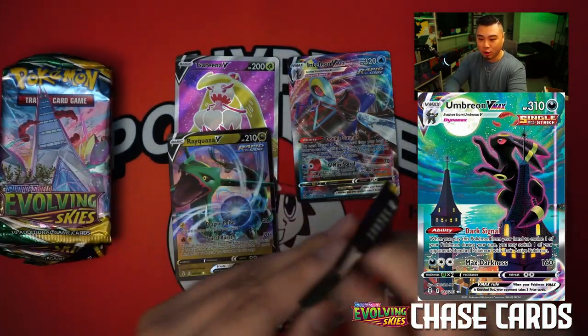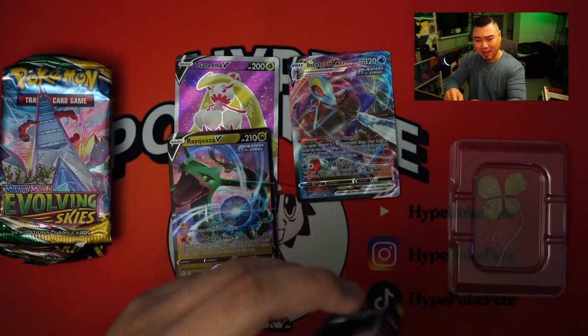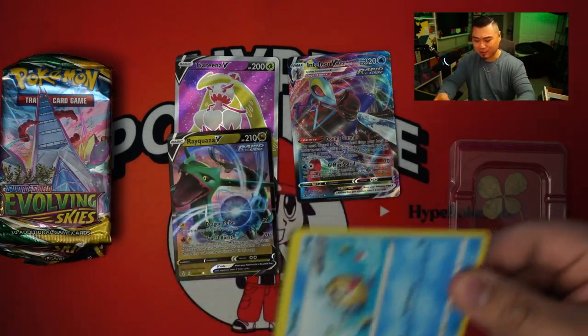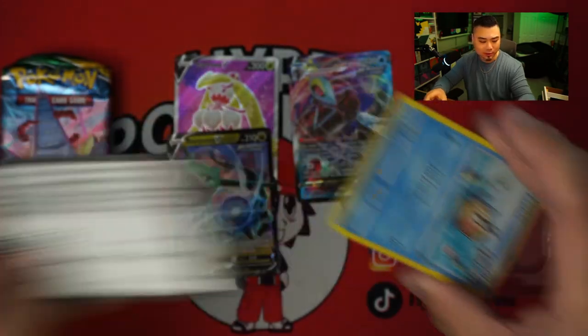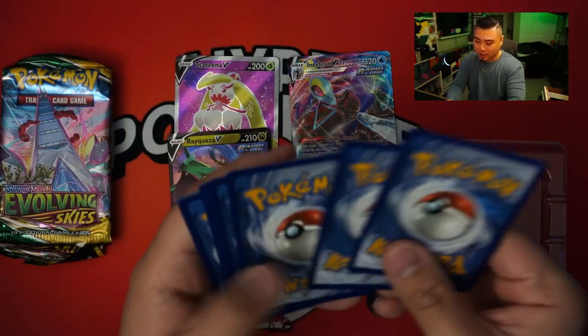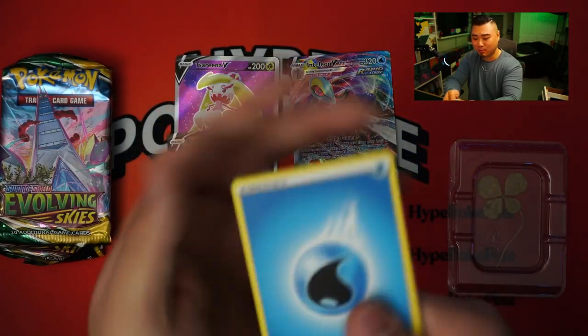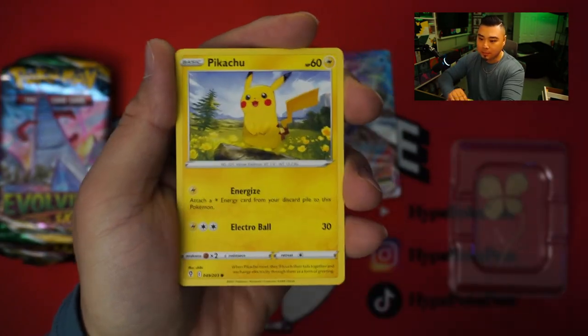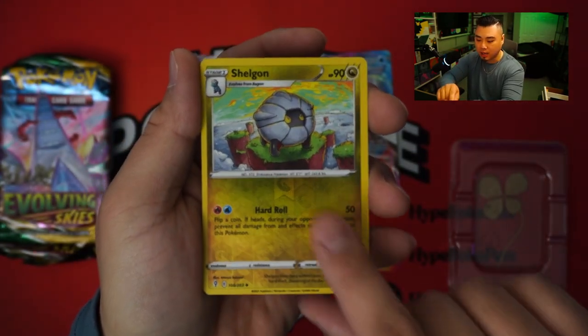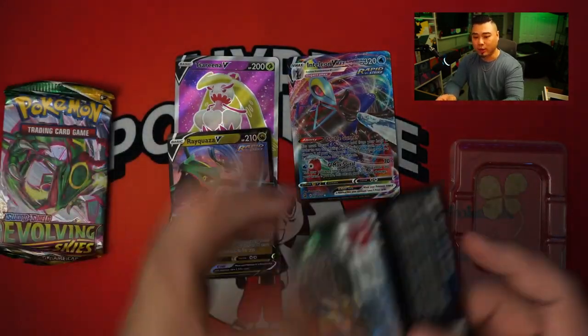Evolving Skies, though — I'll take Evolving Skies. Shout out to Costco for carrying the product. Let's go. We got Pyroar. Dream Ball. Stormy Mountains. Phoebe. Hitmonchan. Skwovet. Pikachu. Shogun. And a Florges — that is a holo rare. Alright.